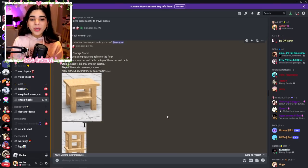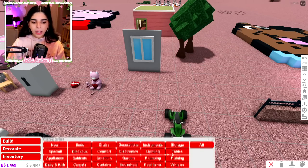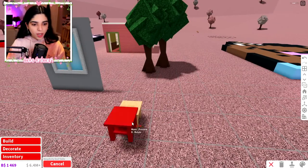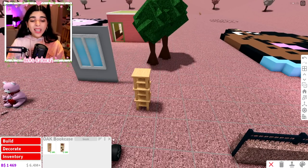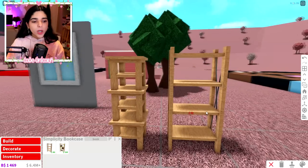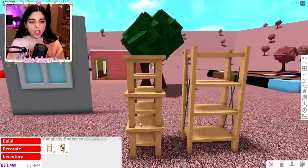Here's a cool one — a simplicity storage stand. You take some end tables, put them together, and you have a cute little bookcase or side table. These are only $30 each, so $60 for two. The cheapest bookcase is about $80, so this is actually cheaper. It's slimmer, fits in more places, and looks unique — comment below which one you think looks better.